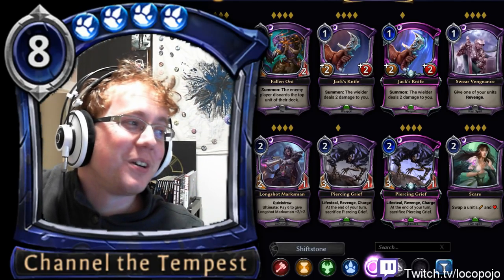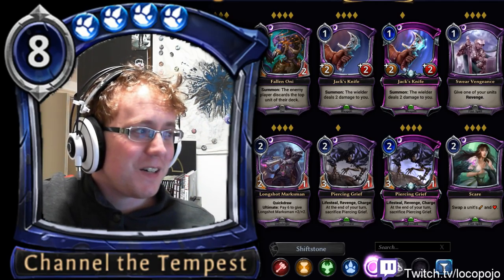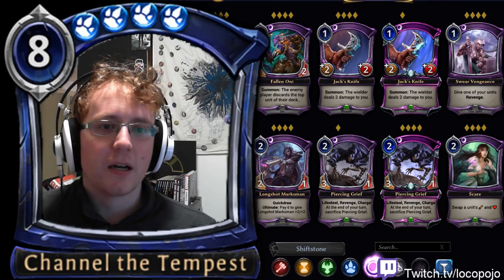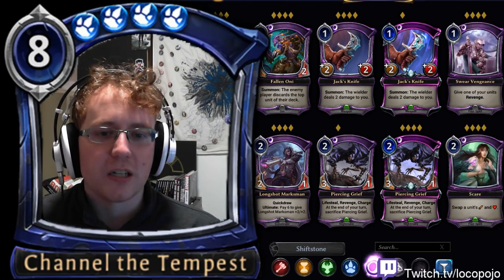We're recording Eternal card breakdowns again. I was doing the Omens of the Past breakdown and got distracted at some point, so we never finished. I'm going to go through the rest of the Omens of the Past cards. My general breakdown format is: I talk about the card, what I like about it, what it builds into in ranked decks, and whether or not it's good in draft.